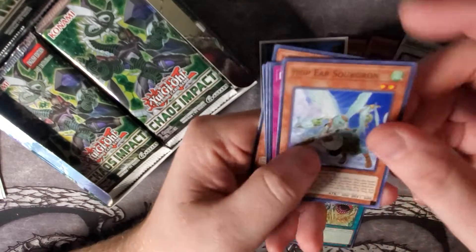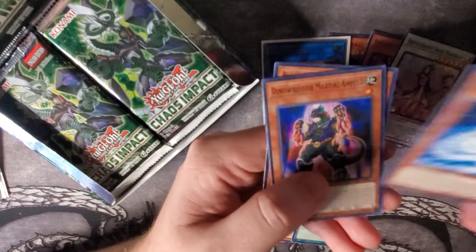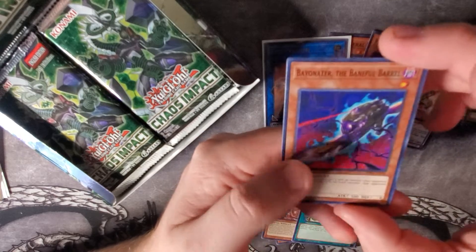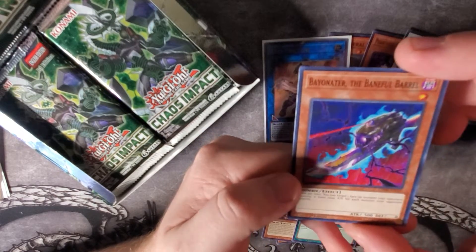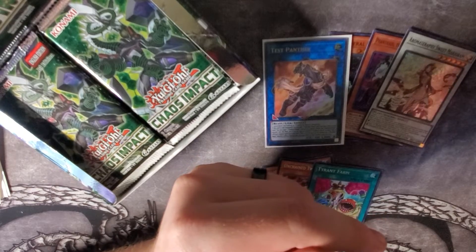For the rares, we got Hop Here Squadron, Dance with the Beast, Galactic Spiral Dragon, Dino Wrestler Marshall Impelio, and Bayonator the Baneful Barrel. A lot of interesting names in this stuff.